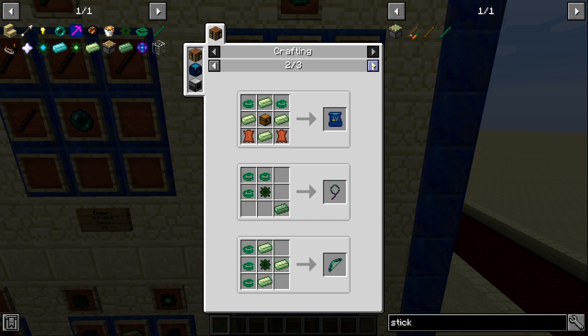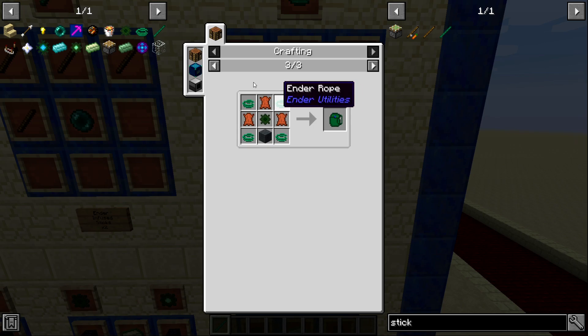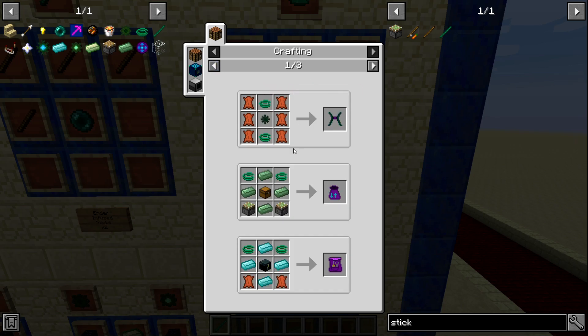You don't need to keep them stocked at all times — same with the Ender Rope, you can have a couple but after you've crafted these items you really don't need to worry about making any more of them. That's why it's the intermediate tier stuff.